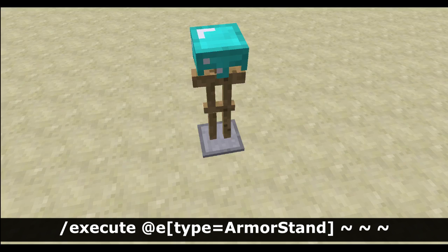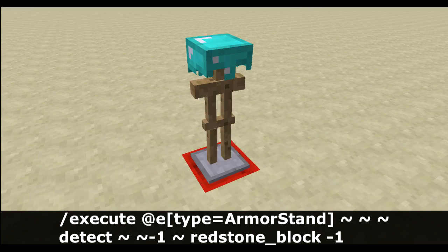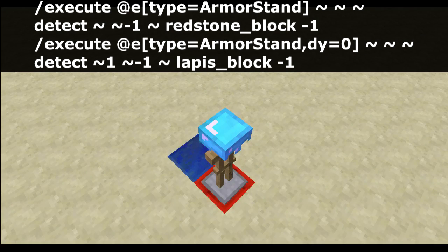Using the execute command we can target any entity — in this case, we're targeting an armor stand. The execute command also comes with a detect function. In this case, we can detect a redstone block with any damage value symbolized by negative one. Then we can attach another execute command on the end to detect a lapis block in the positive x direction.